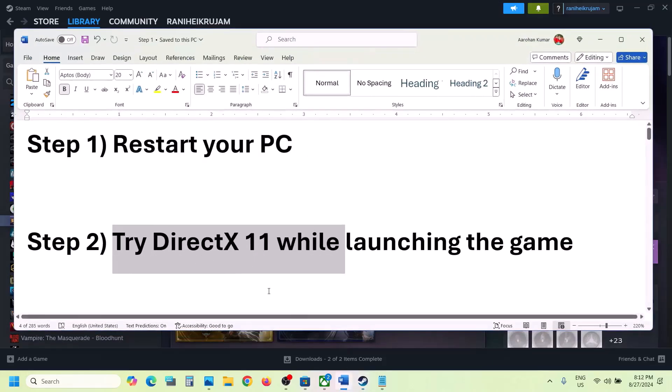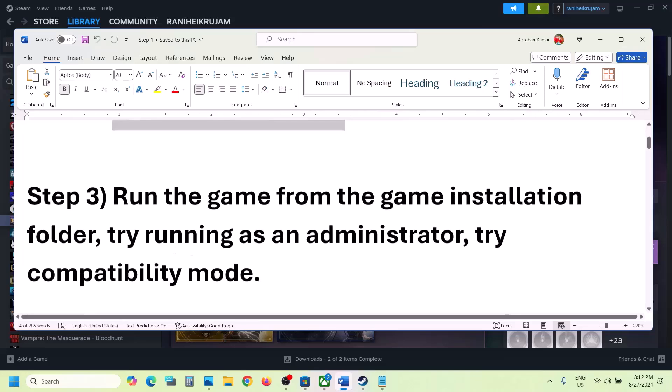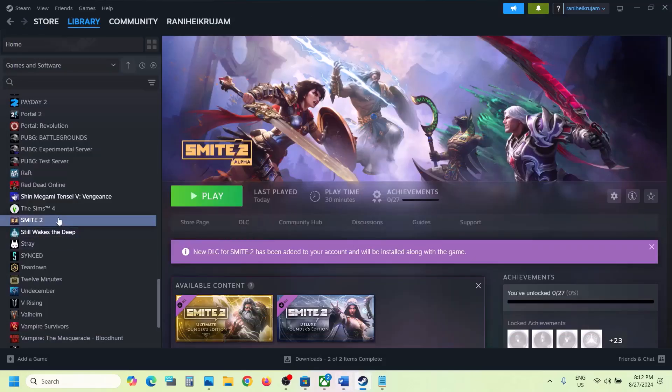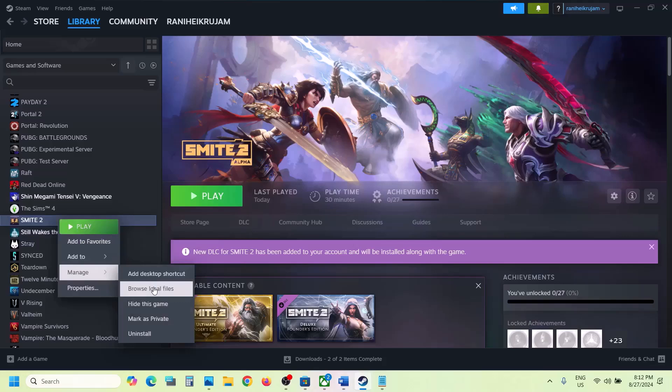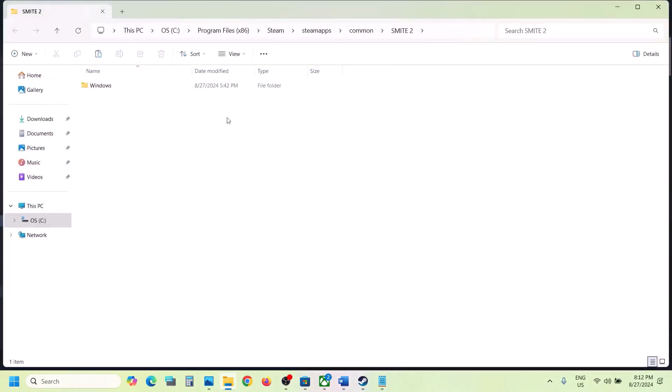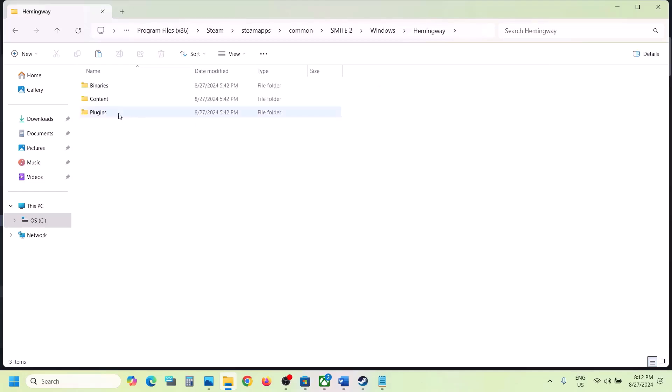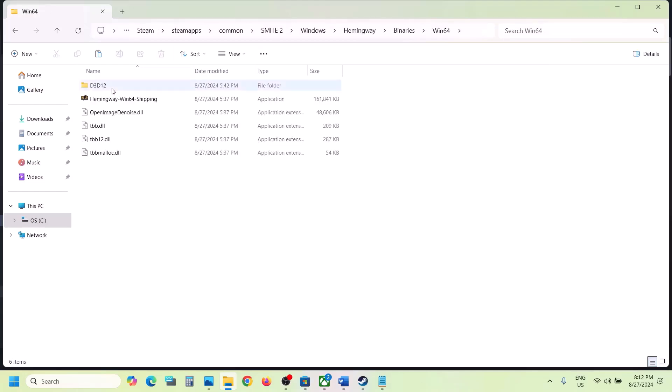The next step is to run the game from the game installation folder. Go to Steam, right-click on the game, select Manage, then click on Browse Local Files. It will take you to the game installation folder. Open the Windows folder and double-click the game exe file to try launching the game. If that does not work, open the Hemingway folder, then Binaries, Win64, and use that exe file to launch the game.